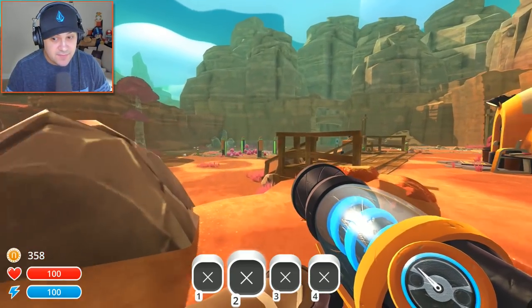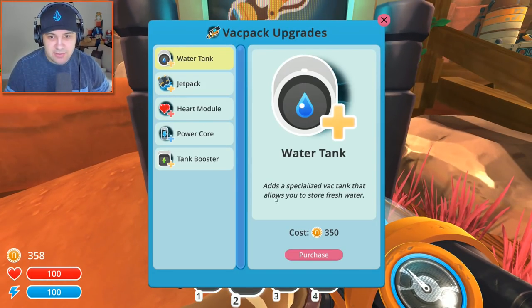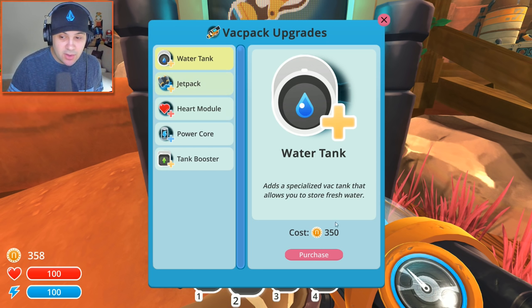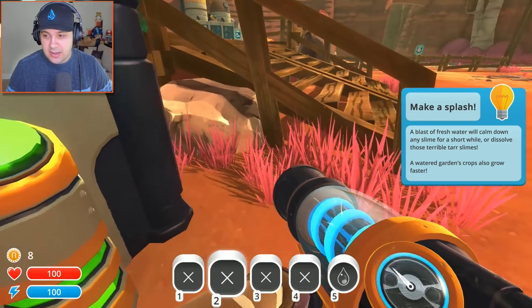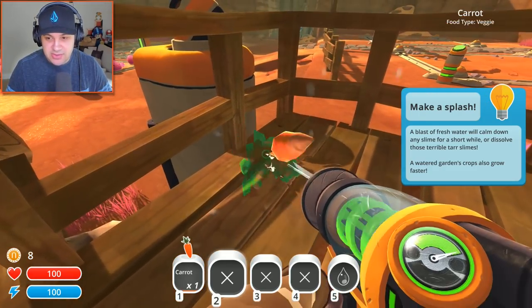Now we have 350 new bucks, so we could actually buy one of these upgrades. Adds a specialized vac tank that allows you to store water — that seems kind of important. A blast of fresh water will calm down any slime for a short while, or dissolve those terrible tar slimes. A watered garden's crops also grow faster. We don't have any water around us, but if we see some we can suck it up and make use of that.